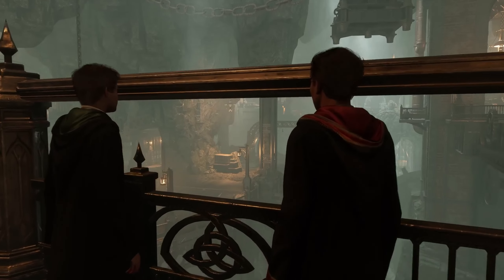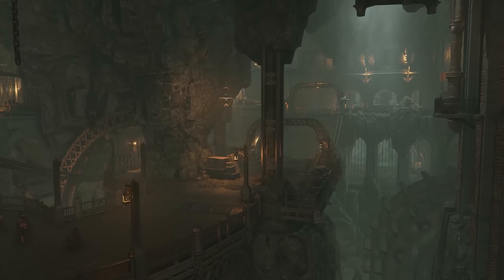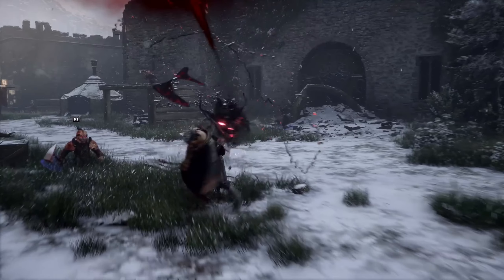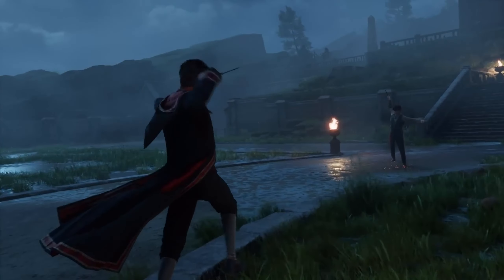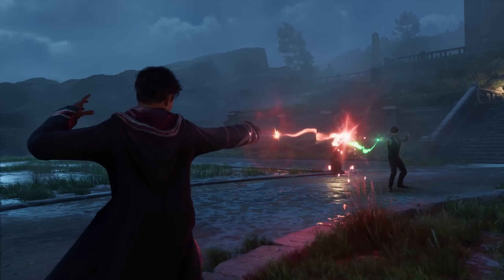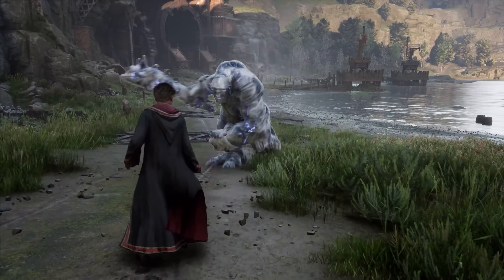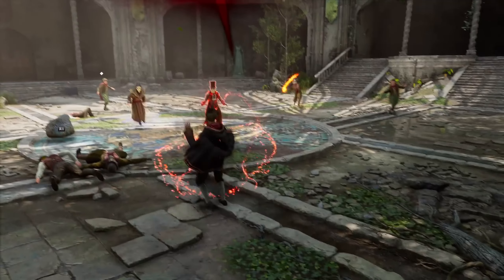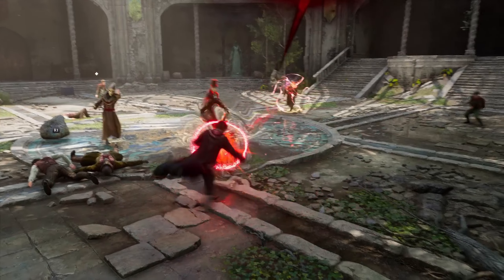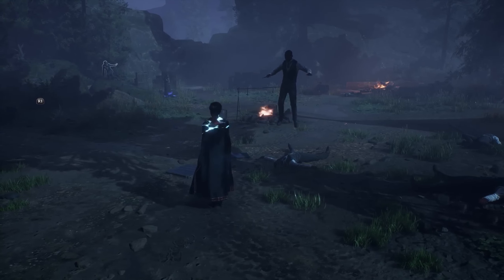Let's get down to the gameplay. We can attend classes to learn spells and other magical abilities. We will take part in battles with an emphasis on taking down dark wizards, goblins, and magical creatures that all have unique fighting styles. We can use blocking spells to block both ranged and melee attacks and use a variety of spells, plants, and potions to take down enemies. It seems like there is a wide range of ways to complete battles — either in stealth, with a run-and-gun fighting style, or even an army of plants.